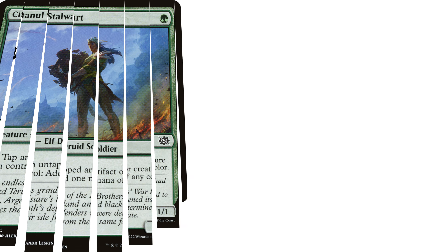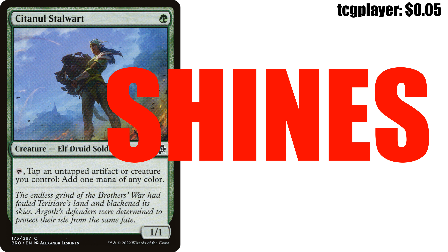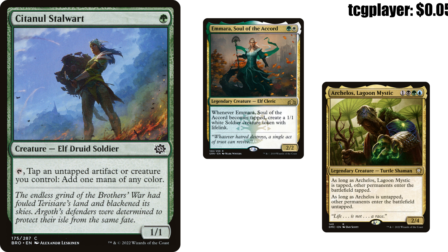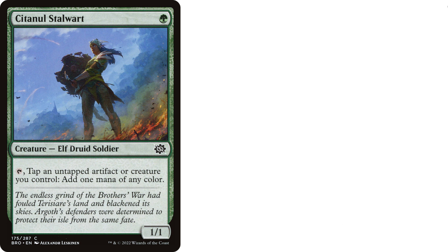Up next on the docket, we got Sentinel Stalwart — one green mana creature elf druid soldier from The Brothers' War. You can tap it to tap an untapped artifact or creature you control and add one mana of any color, and it's a 1/1. On the surface we see a creature that can tap utility artifacts and creatures for mana, which is already cheeky and fun, but it shines in decks that want to tap their commanders — specifically a commander like Imara, Soul of the Accord, to get lots of 1/1s, or Archelos, Lagoon Mystic. You can keep Archelos untapped on your turn and then use Sentinel Stalwart to tap it on your opponents' turns and make sure all their stuff comes in tapped.